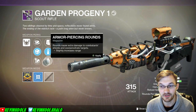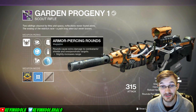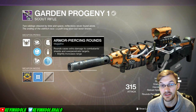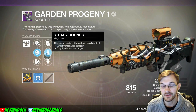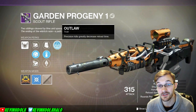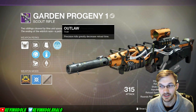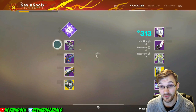We also have Armor-Piercing Rounds, which is a really good one. I've been flipping between these two — if I'm playing PvE I'll use Armor-Piercing Rounds; if I'm playing PvP I'll switch to Steady Rounds since recoil management is more important. And with Outlaw, precision kills greatly decrease the reload speed, making it a little shorter than the Mida.